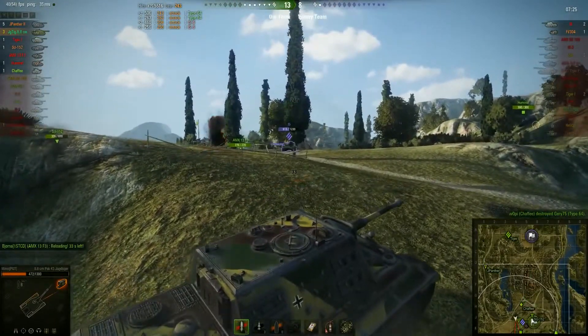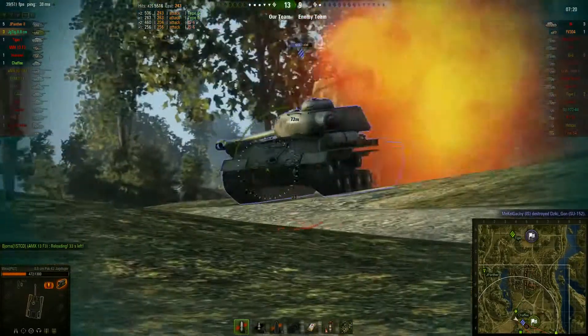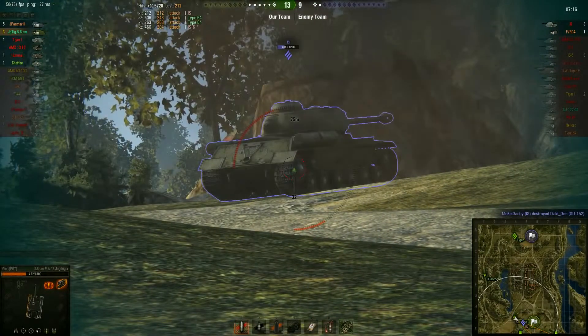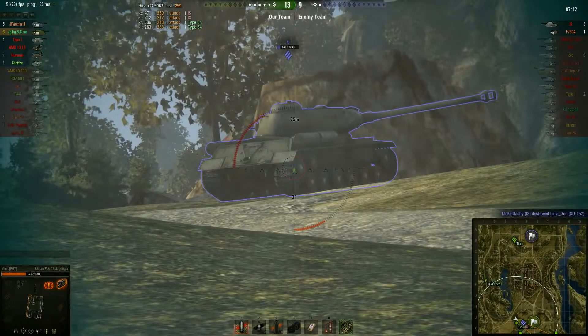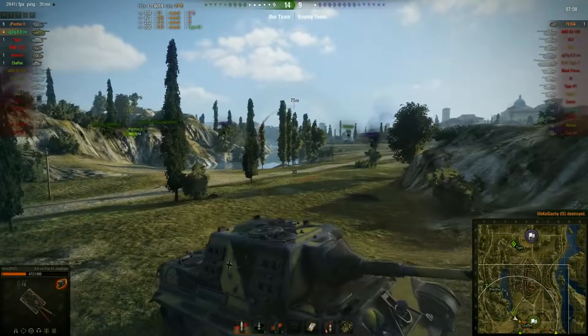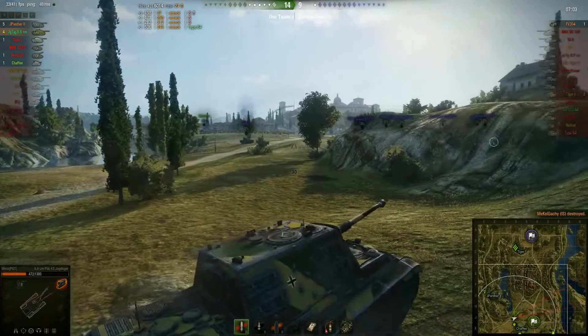Now he's free to come up behind this very unfortunate IS-4 for a spot of surprise — he goes for the tracks so the IS-4 has to turn that big lumbering slow turret around, and he just knows there's no way it's getting out of that.